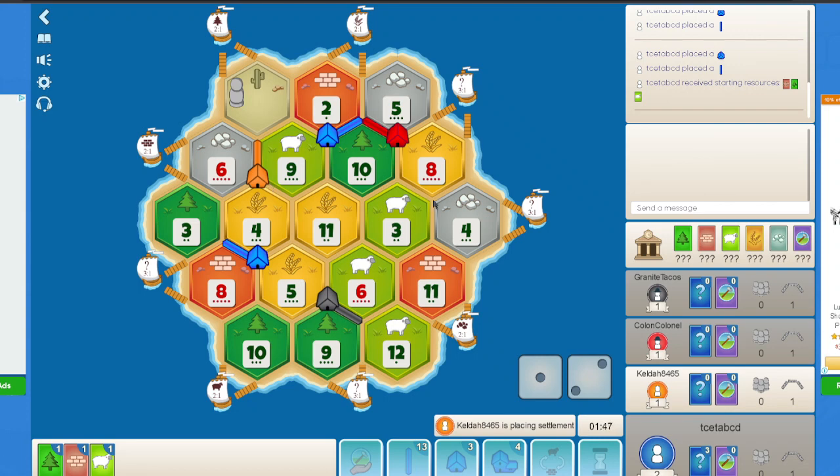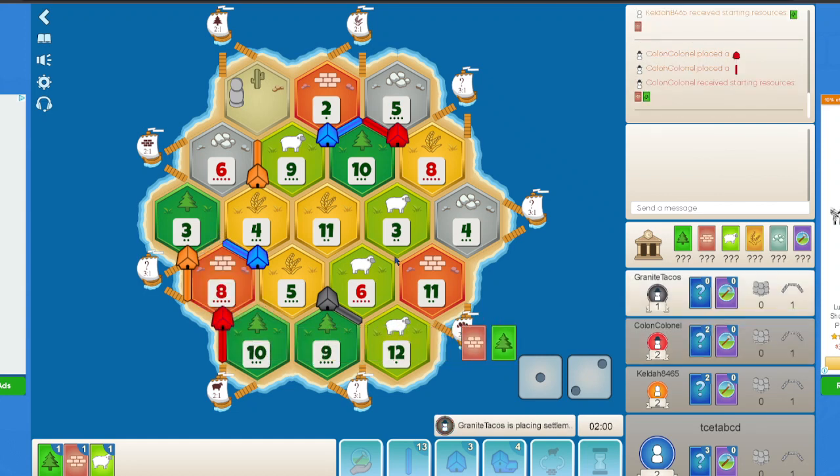Orange most likely goes for something like 834, getting a very strong ore and wheat setup. Wow — orange here goes for 83, I did not expect that at all, because orange could have had an excellent ore and wheat game by just going on 834. They would have had double ore, double wheat, and double sheep. I think now red goes for 834. Or maybe 6311 if they want to focus a little. Wow — red also goes on 810. So based on these placements, I think black will now have a very, very strong game.